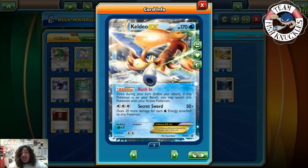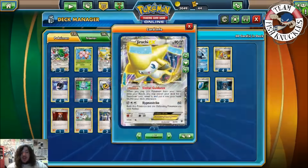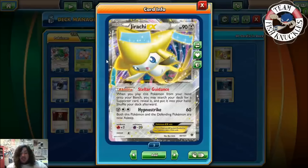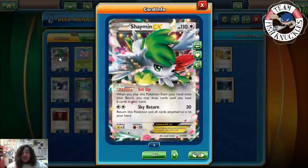You might think getting seven energies is really hard, but it's not — you're going to see it happen multiple times and probably get more than seven energies in one turn on a Keldeo. We play two Jirachi and two Shaman here. Jirachi is really good for turn one Stellar Guidance to get an Archie's out — that's the main thing it's used for. The Shaman sets up draw; you have six cards in your hand and this deck usually plays down to one or two cards, then you go to Shaman and set up for six.